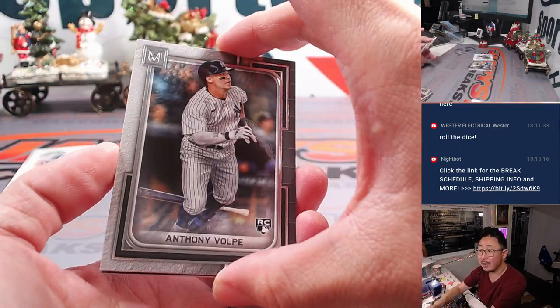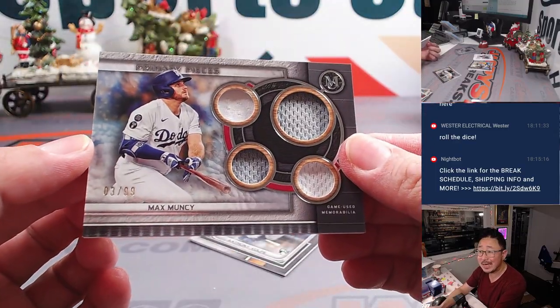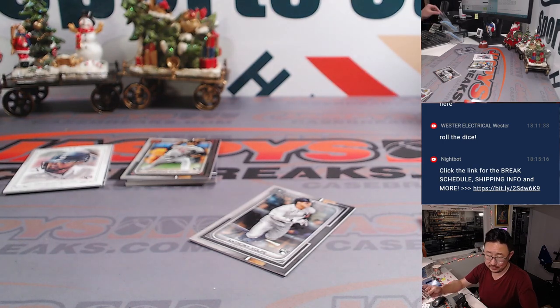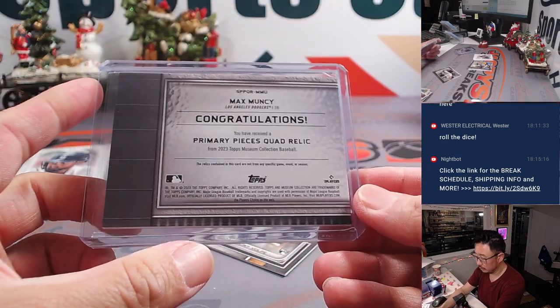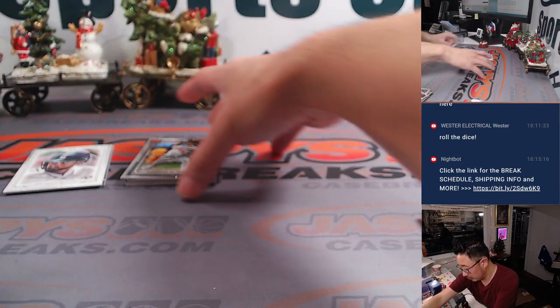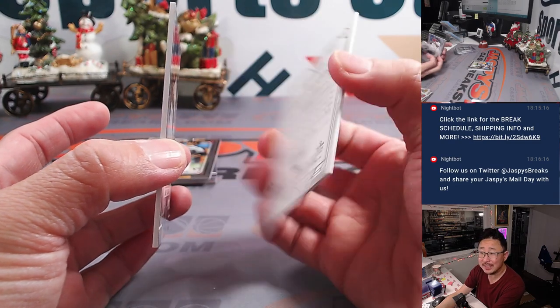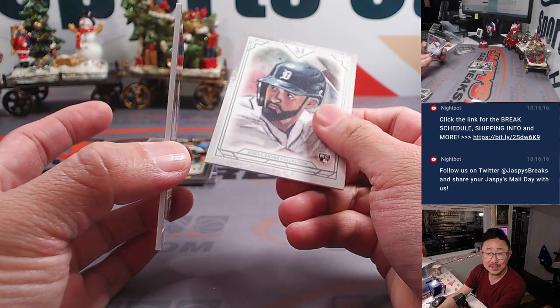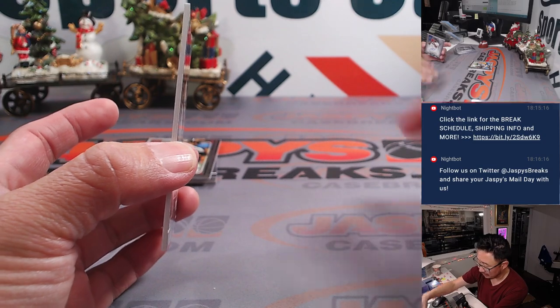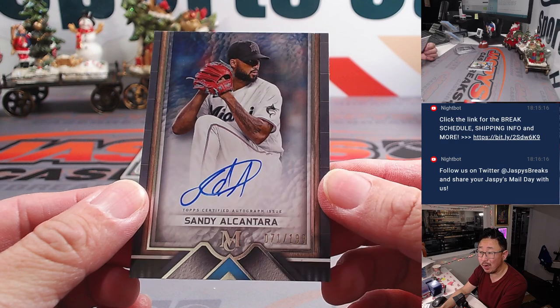There's a nice Volpe rookie card and a quad relic — another Dodger. Max Muncy, 3 out of 99, two-color quad relic. Volpe rookie card. Behind the sketch reproduction of Riley Green — I haven't seen any one-of-one sketch cards, the original sketch cards of those. Hopefully we can find one someday. And here's a Sandy Alcantara — nice, 71 out of 199.